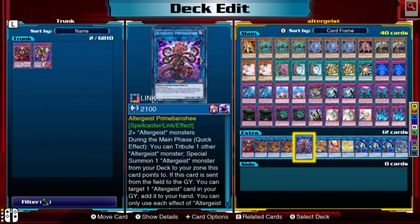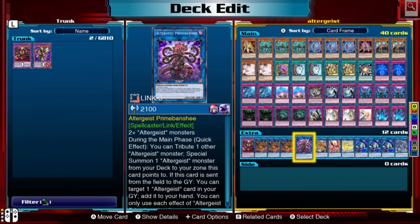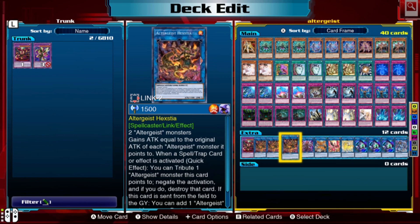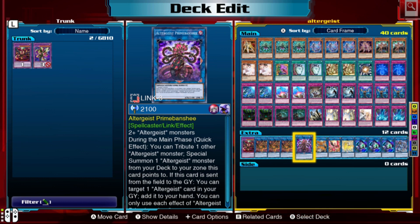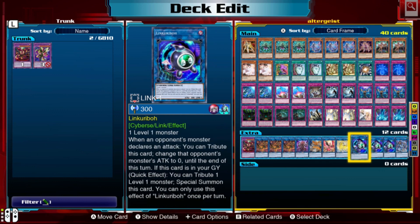Prime Banshee is a card I never really use. Basically you tribute an Altergeist monster to special summon another Altergeist from your deck to the zone it points to, and if it goes to the graveyard you can add an Altergeist from your graveyard to your hand. Each effect is once per turn. It's a 3-link monster so it's heavy to bring out — I'd much rather summon Hexia — but it's good to have in case.